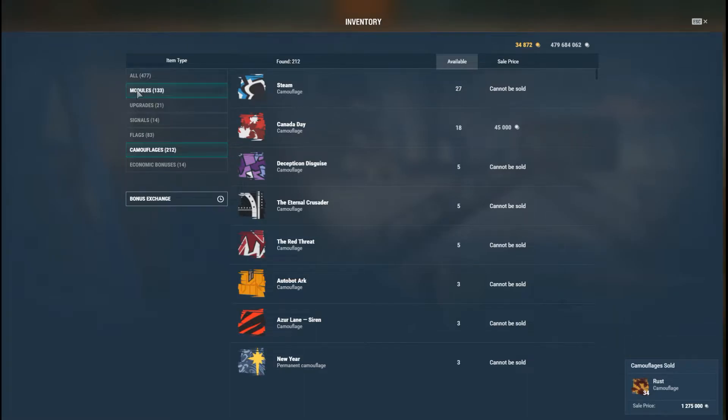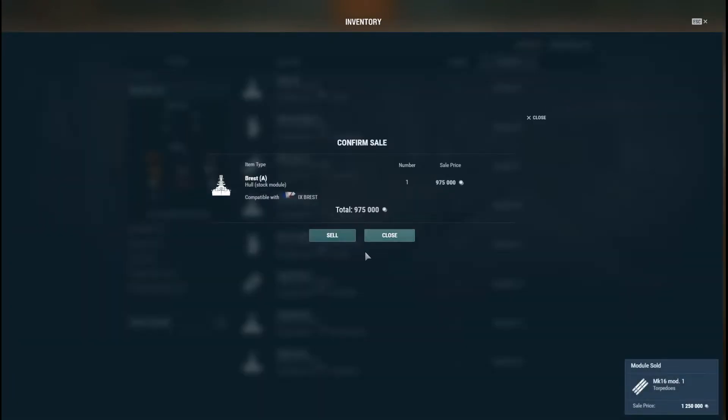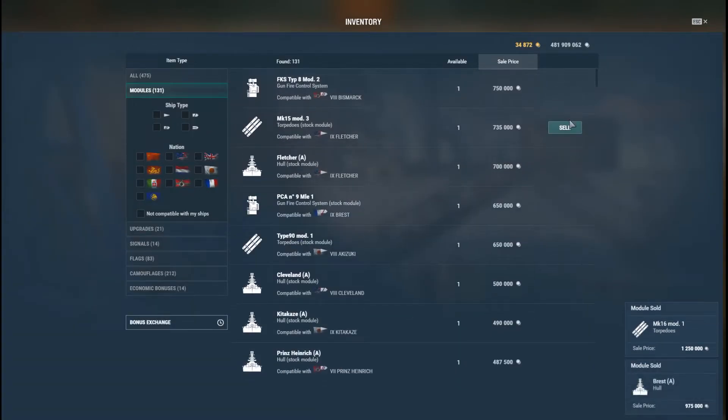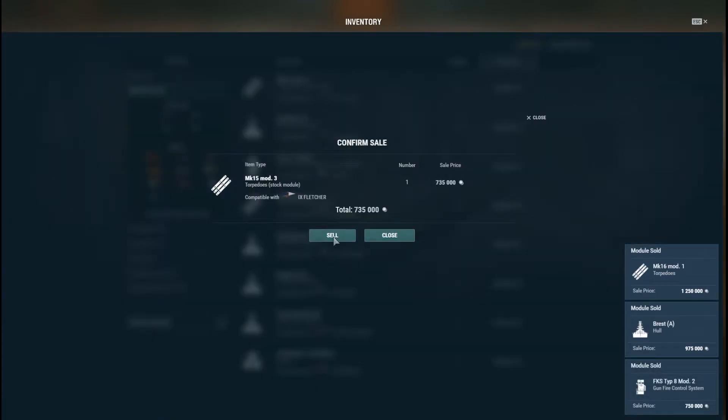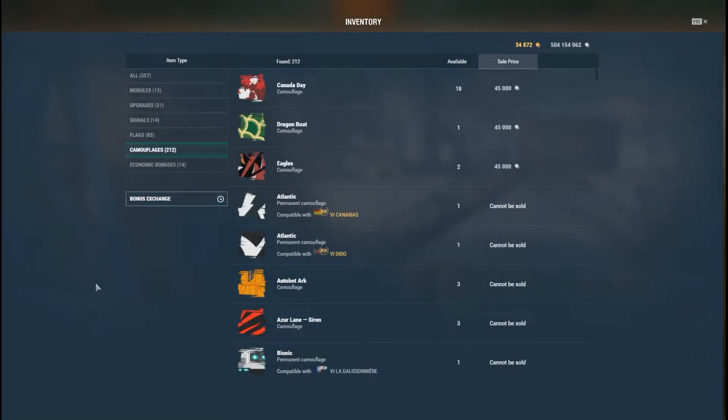The next tip is to go to modules and sell them. These are the basic modules you get after you research a ship and then upgrade — you're never going to downgrade, so they're just money sitting there doing nothing. It's free money, so at the end of the day just sell them all.